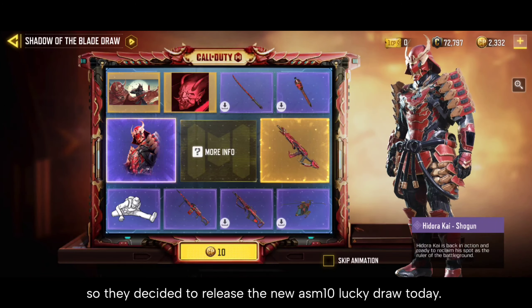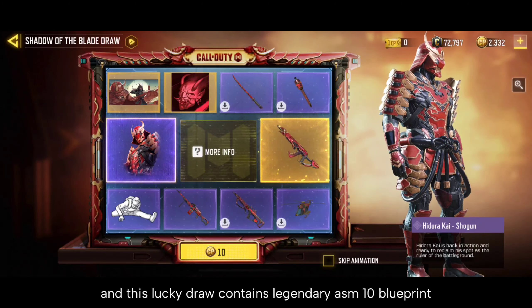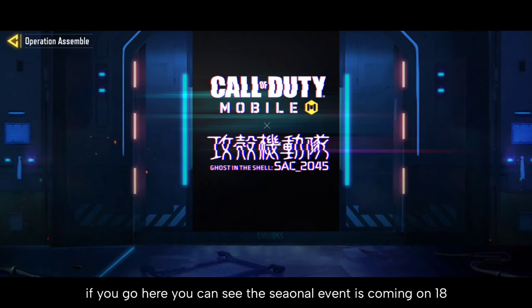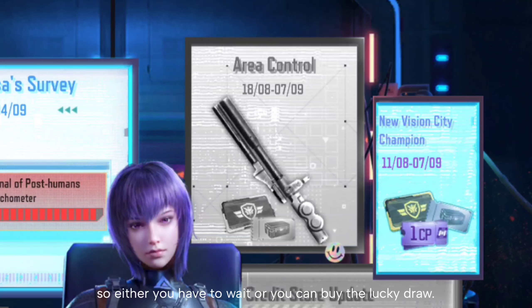They decided to release the new SM10 Lockheedore today. This Lockheedore contains a legendary SM10 blueprint with a new barrel attachment. Sadly, it's the only way to use the new attachment as there is no seasonal event available for that. You can see the new seasonal event is coming on the 18th, so either you have to wait or you can buy the whole Lockheedore.